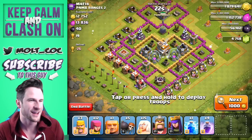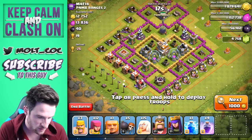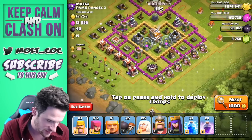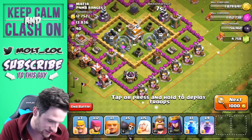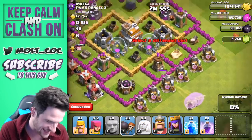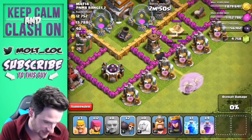Here we go. This base does have two air defenses up at the top that I would love to take out but I don't think we're going to be able to. So I'm going to drop off our giant right here and spam our healers on him and get him into the wall. Look — his health is barely even going down!